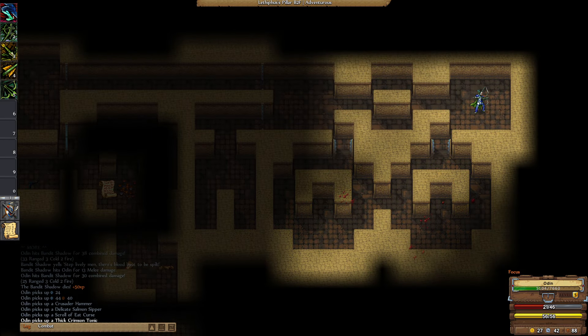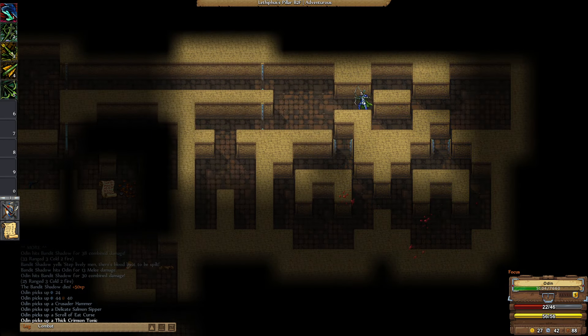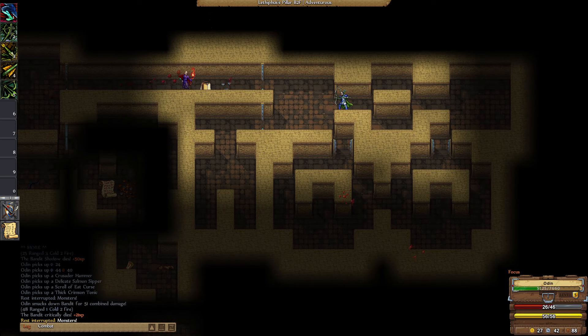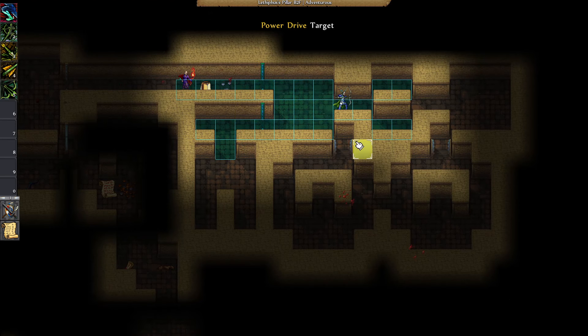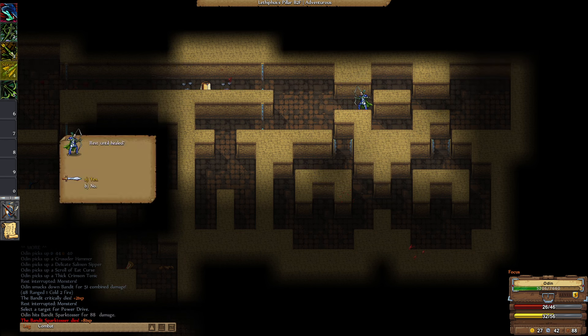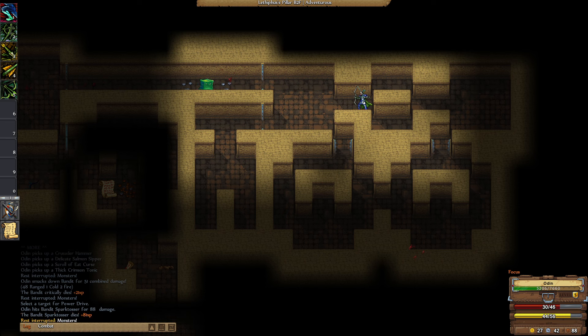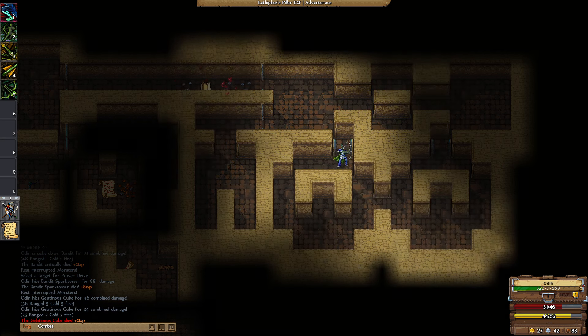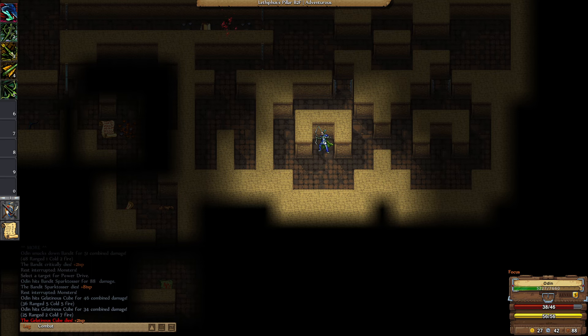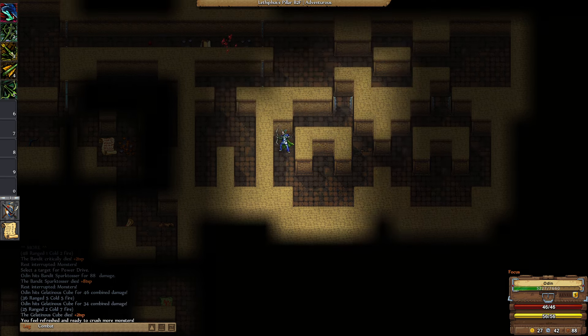Let's rest, because our health is not looking great. We've been interrupted. No problem — rest again, and we've been interrupted again. I'm going to power drive him. Did that kill him? I think it did. I should probably get into a better position to rest, like over here, so it takes them longer to get within line of sight. Line of sight is when my rest is broken.